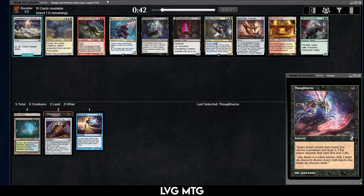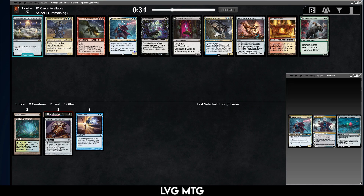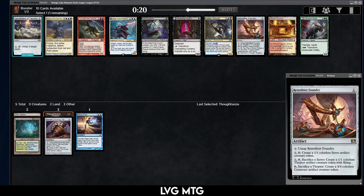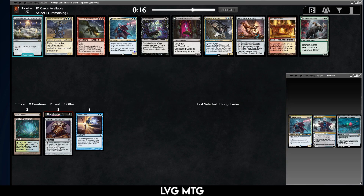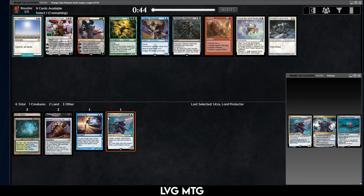Now there's Candelabra, which if you find the right lands is kind of powerful. There's also Urza, and Urza with Sensei's Top and Mystic Forge lets you draw your deck. So maybe I try Urza. Retrofitter Foundry is also quite good. Maybe Urza actually comes back, maybe I take the Retrofitter Foundry and the Candelabra in the same pack. I'll take the Urza — probably the wrong pick but it's the most interesting card.